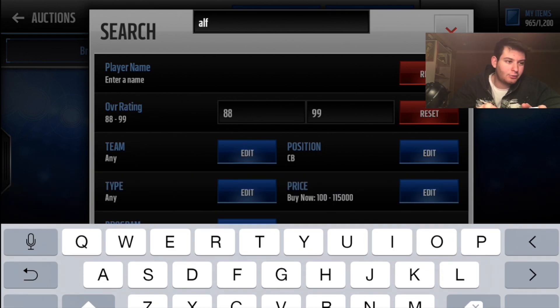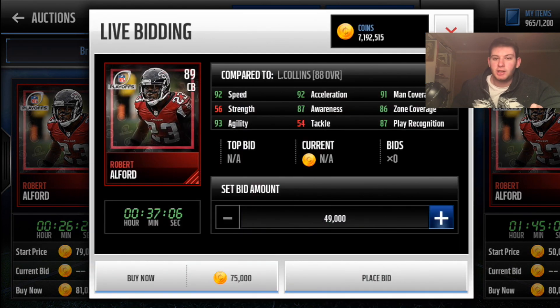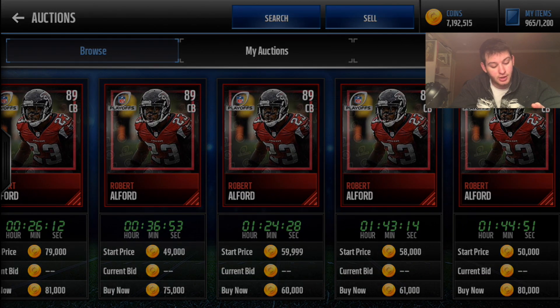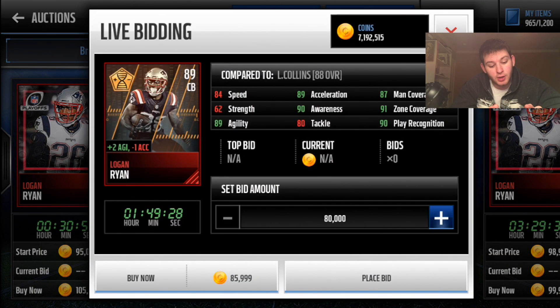For cornerback — Robert Alford doesn't have attribute boosts, and I usually don't recommend players without boosts. But I'm a Falcons fan — not being biased — there aren't a lot of cornerbacks with 92 speed and 90-plus man coverage. Robert Alford is one of the best cornerbacks in the game under 100k, currently around 60,000 coins with very solid stats. If you prefer someone with boosts, I recommend Logan Ryan game changer — plus two agility to everyone on the team.